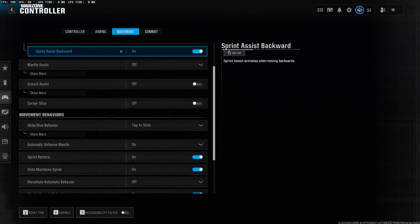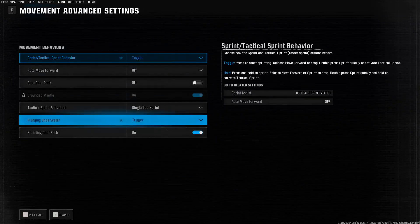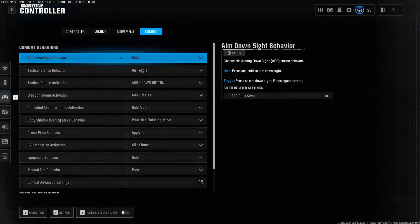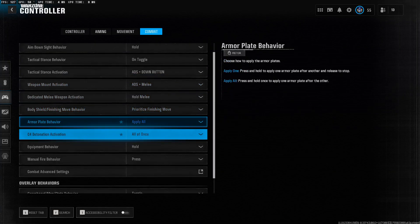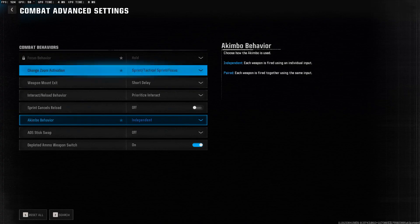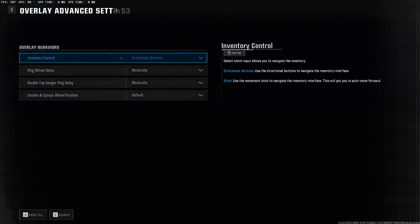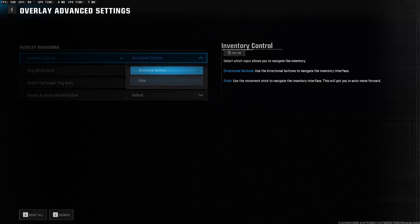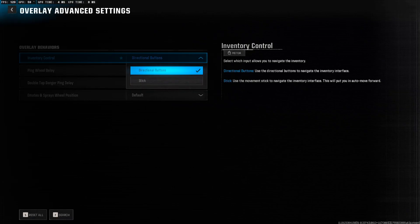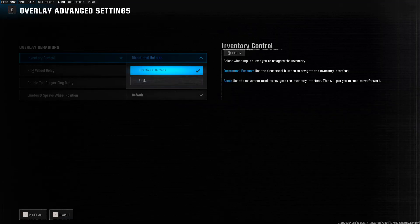Movement is how I set my sprint assist. Slide and dive behavior I set to tap to slide. Follow the Movement Advanced Settings. In the Combat tab there are a couple of settings that are really important. In Combat Advanced Settings, interact and reload behavior — you want to set this to one of the Prioritize settings. This makes it where both buttons are tapped unless they are available together. In Overlay Advanced Settings, you want to set inventory control to Directional Buttons. If you set it to stick, since they changed the buy station, you won't be able to select the loadout sometimes and it'll be all wonky. So make sure you set it to Directional Buttons. This is on by default, but if you had it set to stick before and you're having issues, set it to Directional Buttons and it should fix your issue.